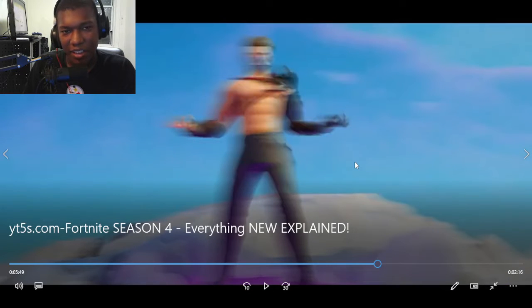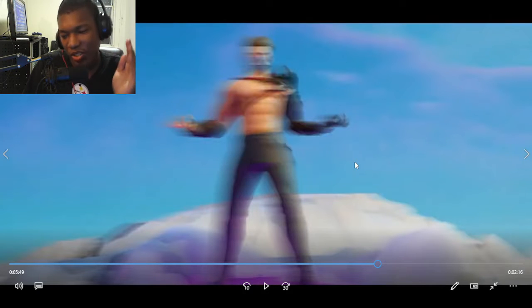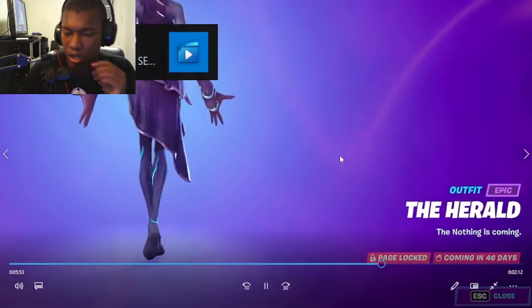This season gets even crazier with Cypher PK's icon series set arriving in just a few days. Shout out to Cypher PK — he literally got his own skin in Fortnite, which is one of the biggest achievements for a content creator. He absolutely deserves it. The hero skin is available for free in 46 days as the bonus skin.